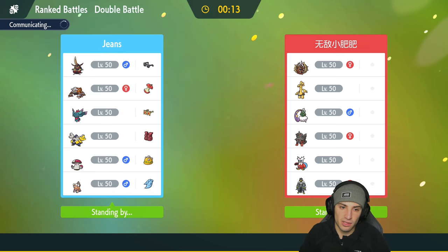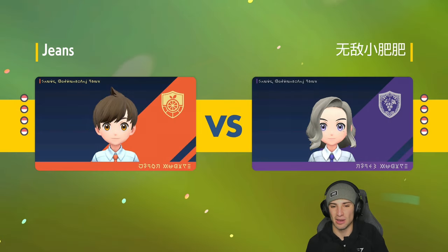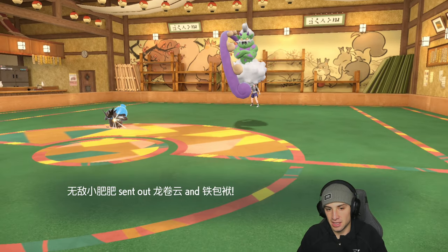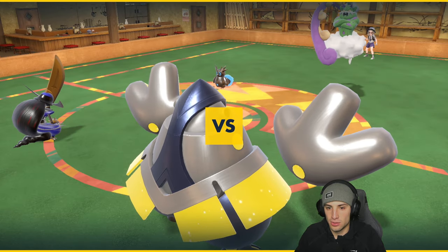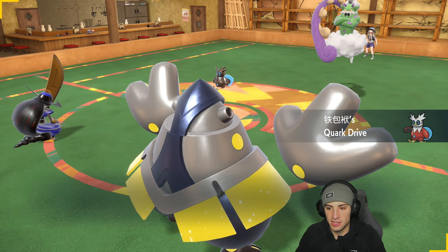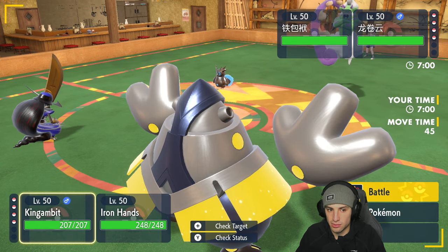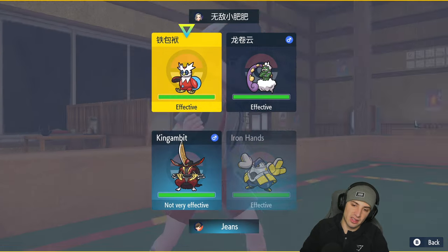Brambleghast is a little annoying because you can't really drop Heat Waves on it — it dodges Wind-type moves and would just get a free attack boost. They end up leading Iron Bundle alongside Tornadus. Iron Bundle is going to pop the Cud Chew drive and get that speed boost, so now is just a great time to pop a Swords Dance. We're going to Swords Dance and Fake Out the Iron Bundle slot.